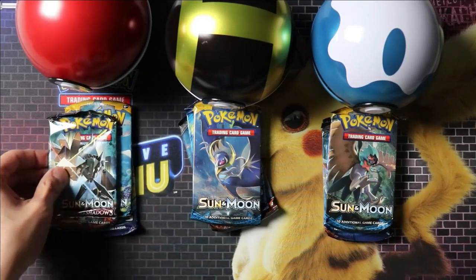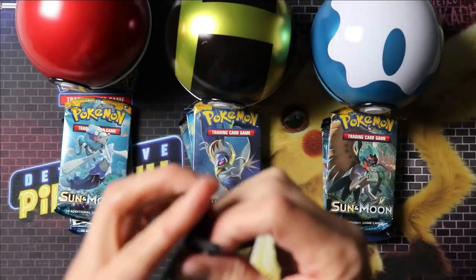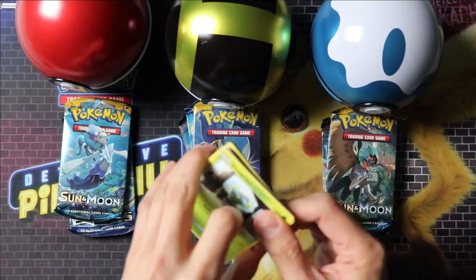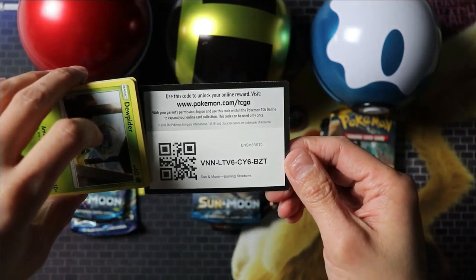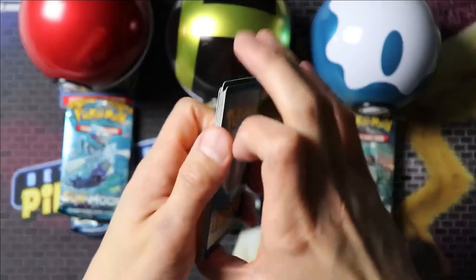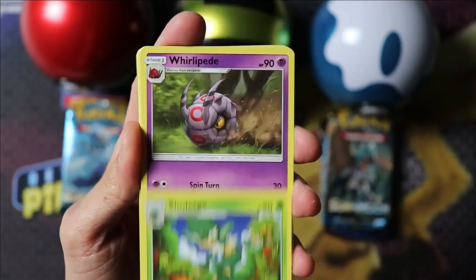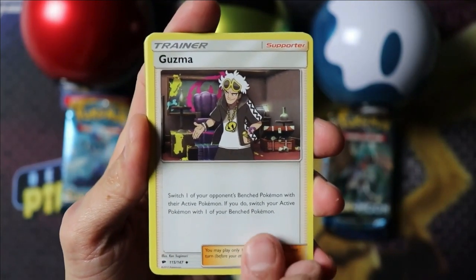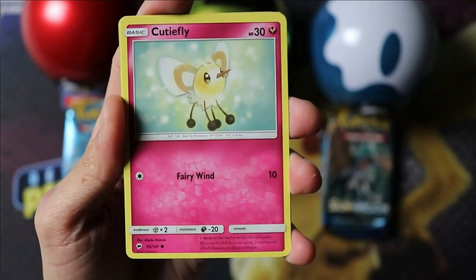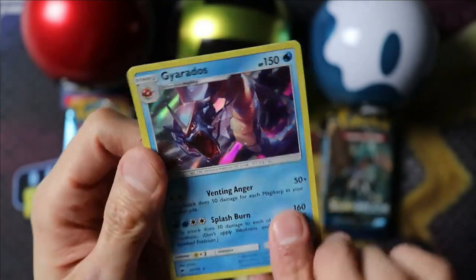Let's start with the regular Pokeball packs — Burning Shadows. Blue Sage, Whirlipede, Guzma, Dupider, Tangella, Rhyhorn, Riolu, Cutiefly, Versalo, Noibat, and Gyarados. Sweet!